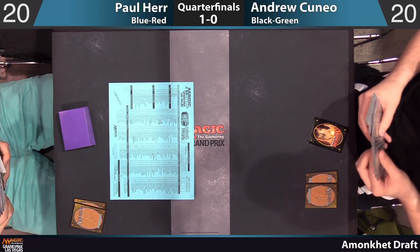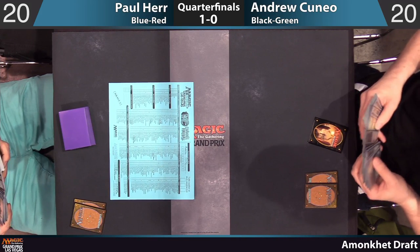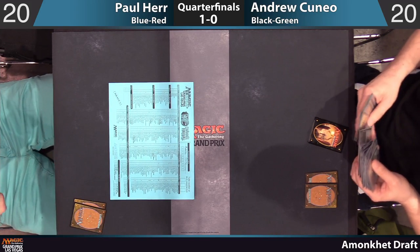One of the cards in this draft was a Rags to Riches going around. Depending on the matchup, that certainly matters — like you said — for the gameplay if you know that your opponent has that.